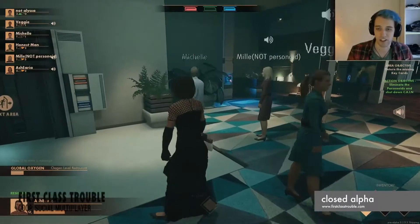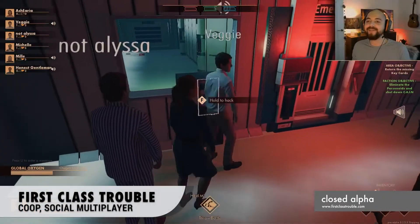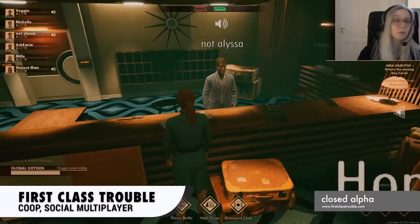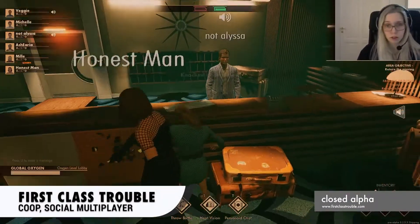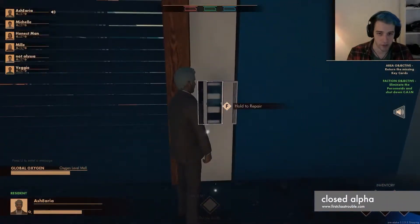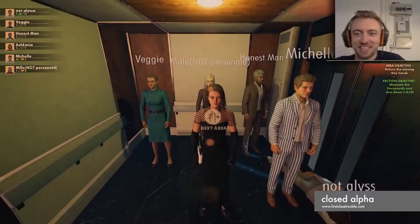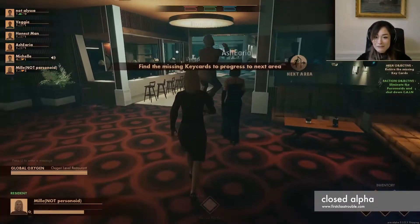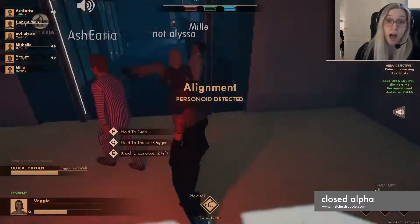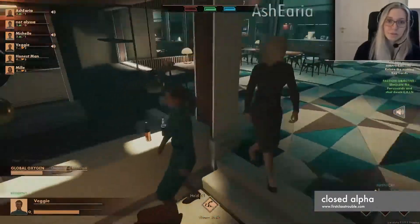Next game, First Class Trouble. If you want to play Among Us in 3D action graphics, First Class Trouble is the game for you. It's a game where players must work together and against each other to survive a disaster. The main goal is to shut down the Central Artificial Intelligence Network, also known as CANE, of the luxurious intergalactic cruise ship ISS Alethea, before it and its loyal personoids take control of the ship.